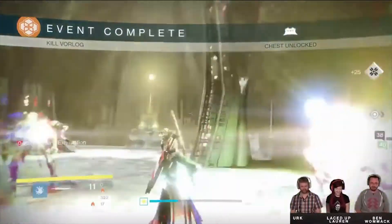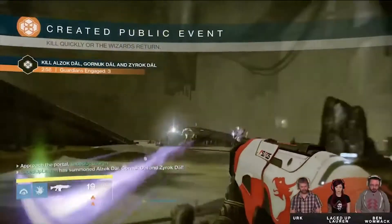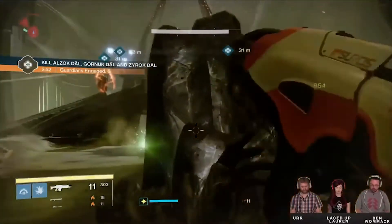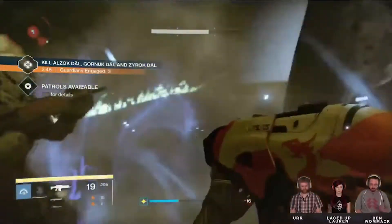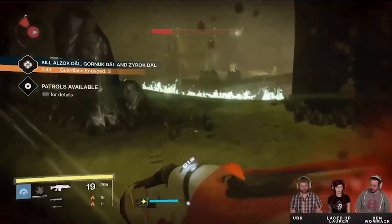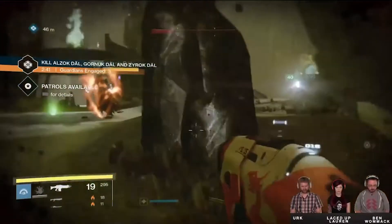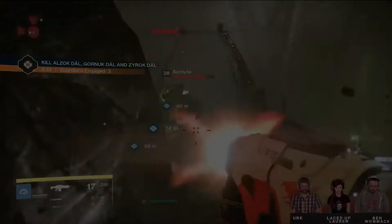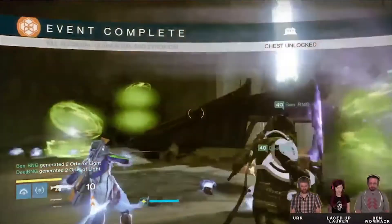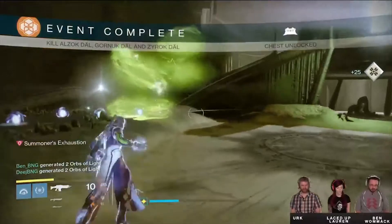Nothing massive for tier 1 rewards. The second bosses were three wizards: Alzok Dahl, Gornuk Dahl, and Zyrok Dahl. This takes a little more coordination and is a classic Romeo and Juliet style boss fight. You have to whittle down each of the bosses' health slowly and then kill them all within a short space of time of each other. Otherwise, if you have only killed one of them and not the other two, the first one that was killed will respawn.